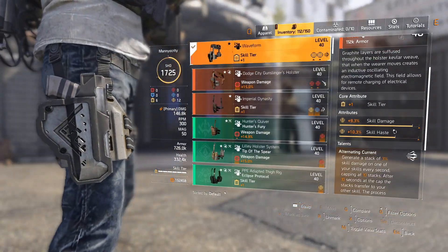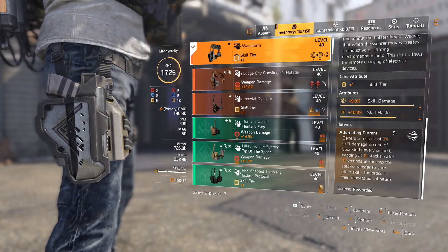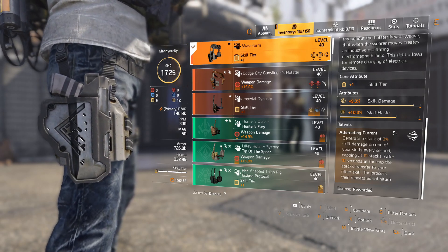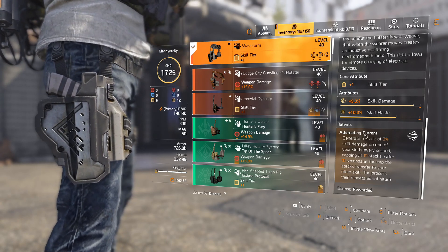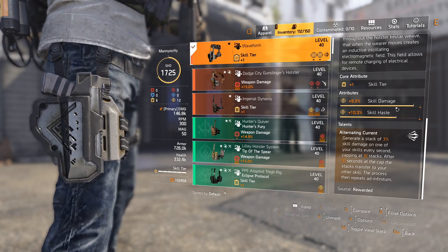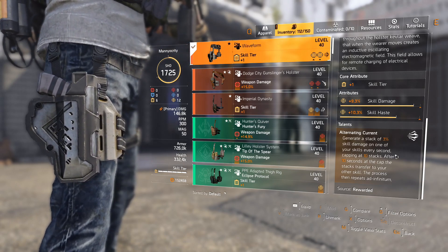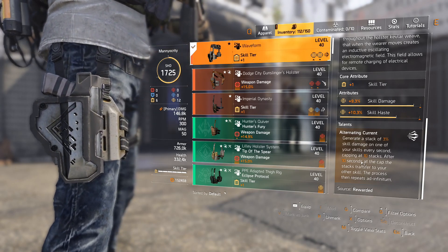Let's look at the Waveform. After this season, if you don't get it during season rewards, you can get it via holster targeted loot or by running with someone who already has it. The reason we use this is that only exotic holsters have talents. The talent is Alternating Current: it generates a stack of 3% skill damage on one of your skills every second, capping at 10 stacks — that's 30% skill damage. After 10 seconds it transfers to the other skill, so you're always getting 30% skill damage on one skill, alternating between the two.